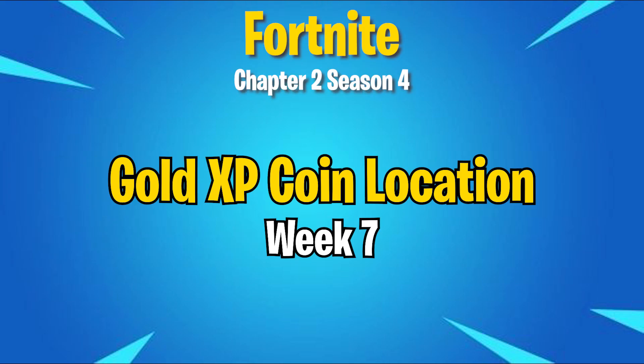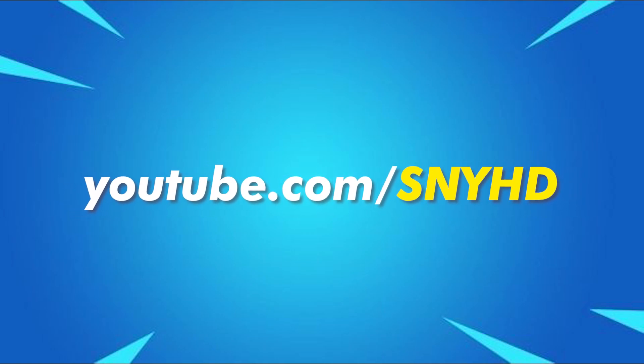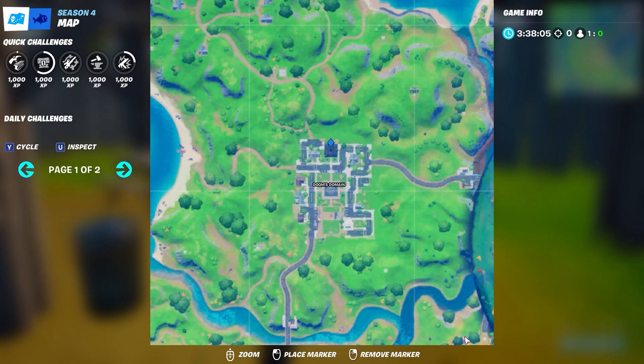Hey guys, this is my HD here back with another video. So in this video, I'm going to be showing you the week 7 golden XP coin location. There is only one golden XP coin for week 7 and it is located in Pleasant Park, aka Doom's Domain.